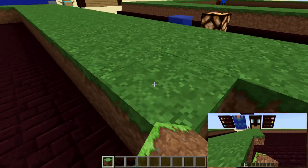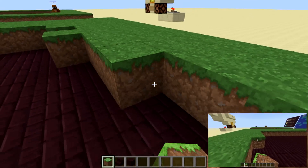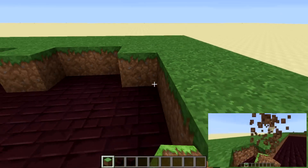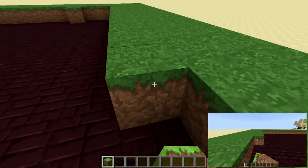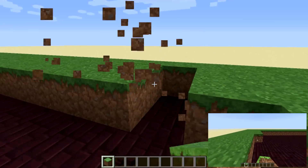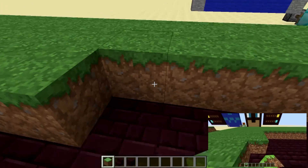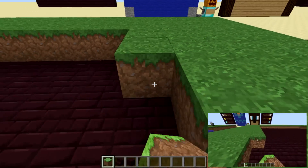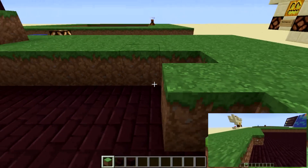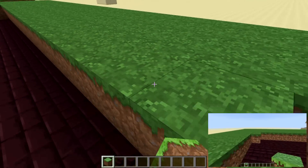I'm going to fill this in as much as possible and then go through and remove things for the water feature. I have an idea for what I'm going to do for lamps, so once I get this filled in, we'll put all the materials I'll need on the hot bar and then start building and filling everything in.